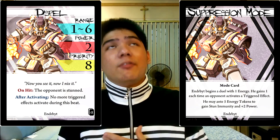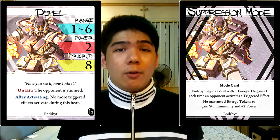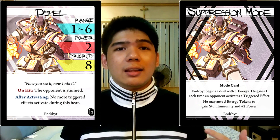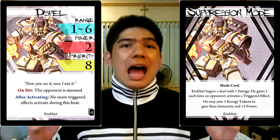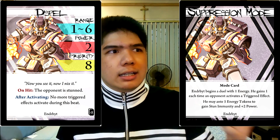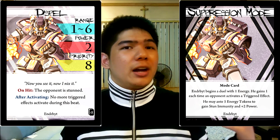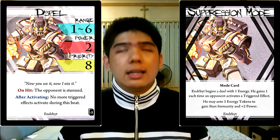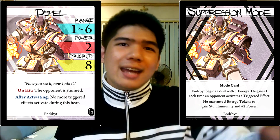Finally, we have Dispel. Dispel is a full-board-range overdrive finisher that is really fast and doesn't deal a lot of damage. The benefit, however, is that you stun the opponent and no more triggered effects happen for the rest of that beat. Meaning that if your opponent doesn't have stun immunity, it's practically a null beat almost all the time. Having a null beat whenever you want is really good — it's like a pulse but it deals damage. It's really good if you want to delay for more energy or stop your opponent's strong attack pair, something like a clockwork shot. So it's very good on almost any kind of Enderbite and also very good against almost any kind of opponent.